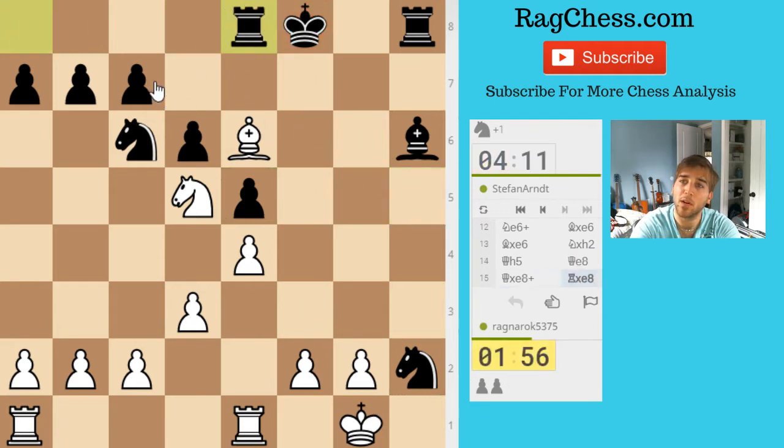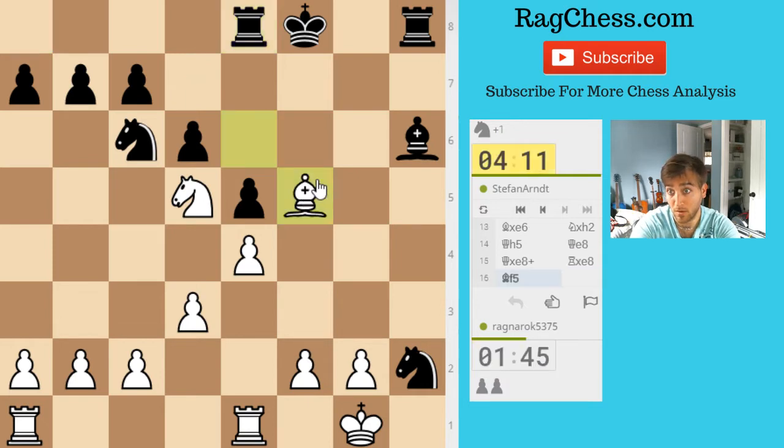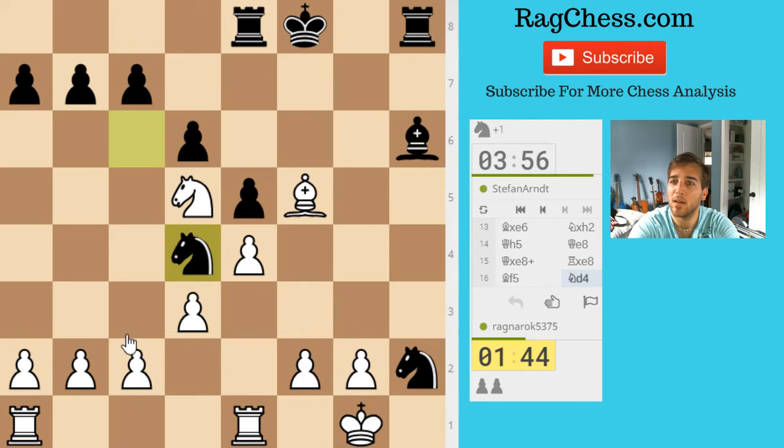He takes with rook — I originally thought he was going to take with another piece. If I take here he slides up. Let's just slide back and be a little safer. His knight is trapped. I have ideas of coming here and then check — it's pretty strong, depending on where these go. If I come up he has this, I come back, he takes. It's pretty good too — I think I have to not worry about that.